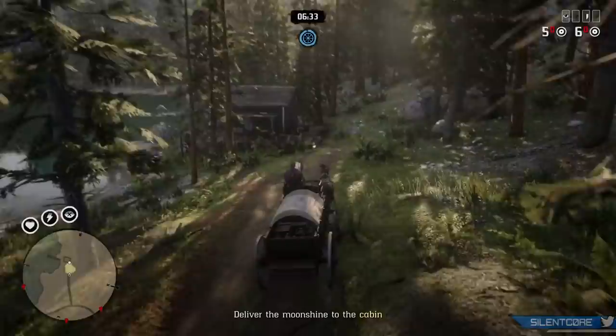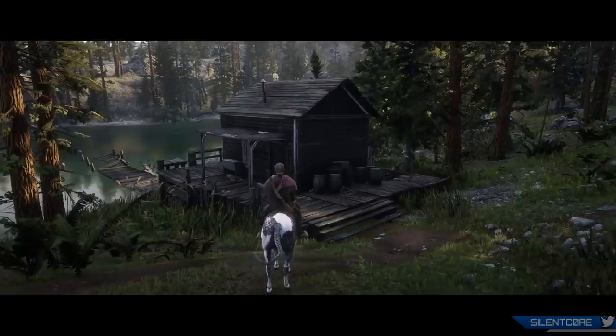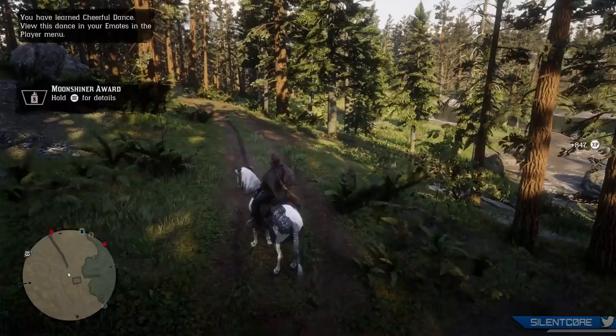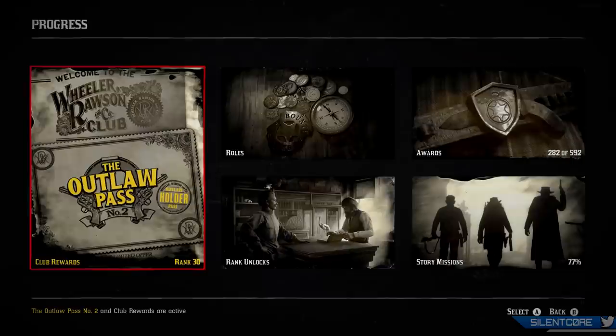That's pretty much it for Red Dead Online this week — pretty bare bones update if I'm honest. Next up let's go over the new content for Red Dead Redemption 2's story mode. All of this content was released first exclusively on PC and then it came to PS4, so Xbox One users will find a new DLC today that they will be able to download with this story mode update. Thankfully GameSpot has made a list of everything new in this update, so I'm basically just going to read you everything that's been added.